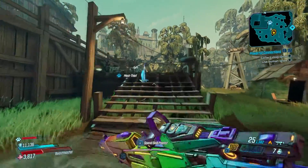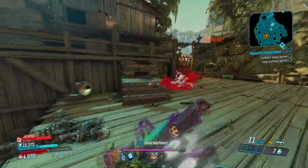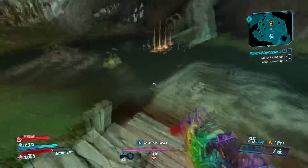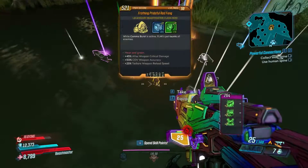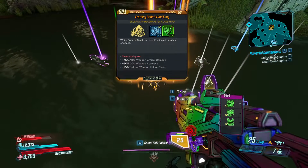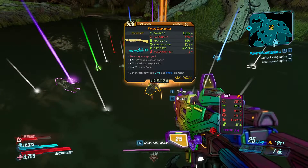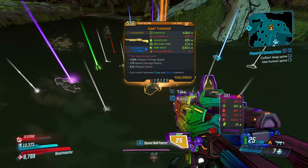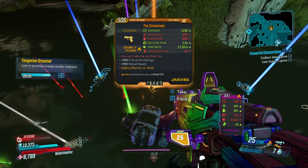Let me kill this enemy before he puts me down. There we go. As you can see, I've just got three legendaries out of that. I've just got a Class Mod — the Expert Trevenator — Kyro and Shok, and The Companion.